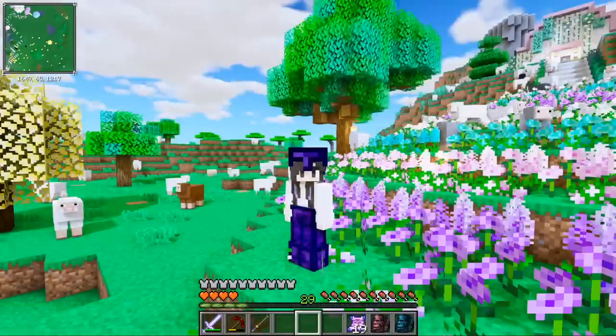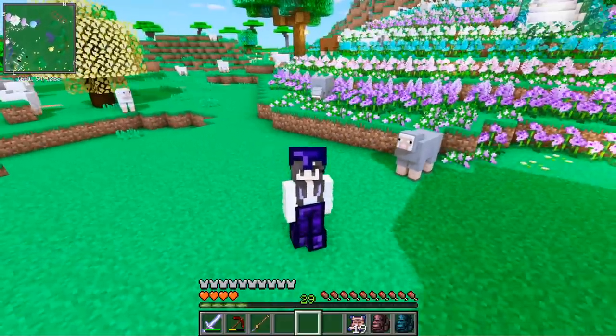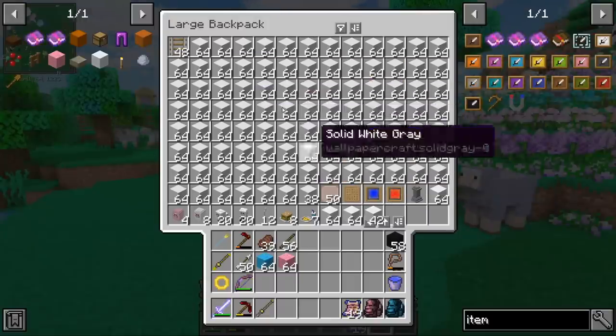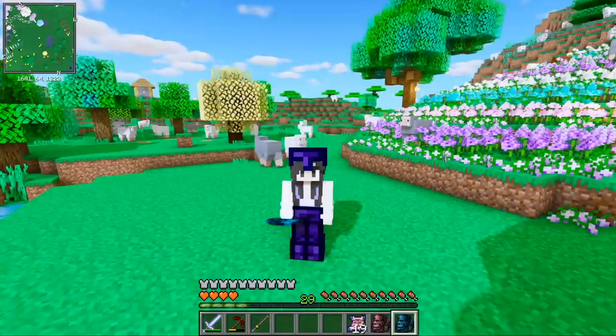Well, since I have all of these sheep from Scott, I figure we can use them in the new theme park. I've spent a really long time gathering materials to get everything ready for this. Look at my backpack. Do you see this? Do you see all the things that we have? I also have things in this backpack. We have all the things. We are prepared.